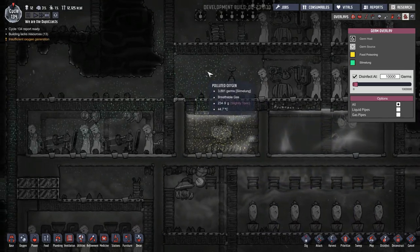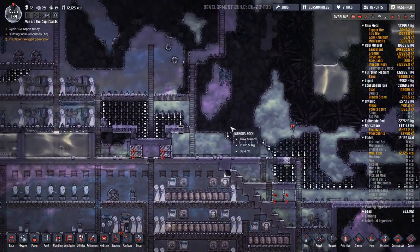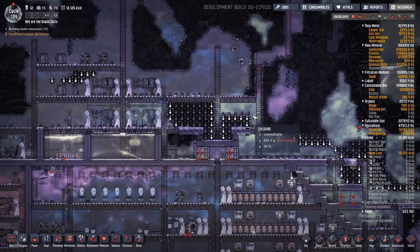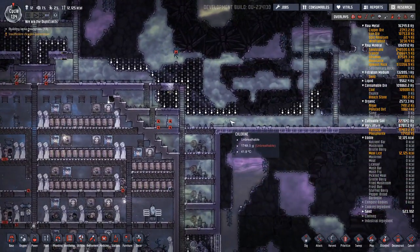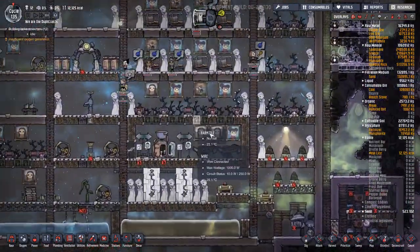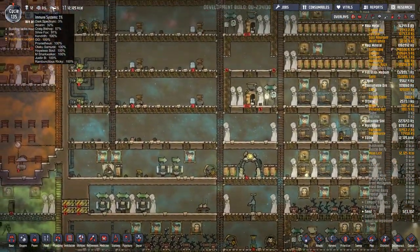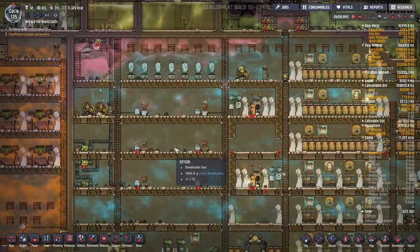Trying to kill all those germs. The slime lung is here — we need that chlorine. Chlorine's going to have a hard time pushing up and over; it's going to have to rely on a heavy amount of pressure to roll up over here, and then all this will get dug out. Unassigned med beds — that's great news. Everybody's starting to do better. That's great.